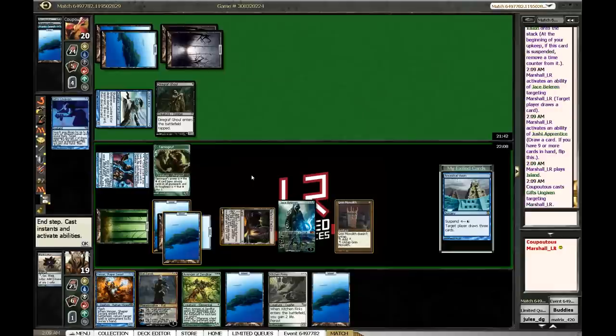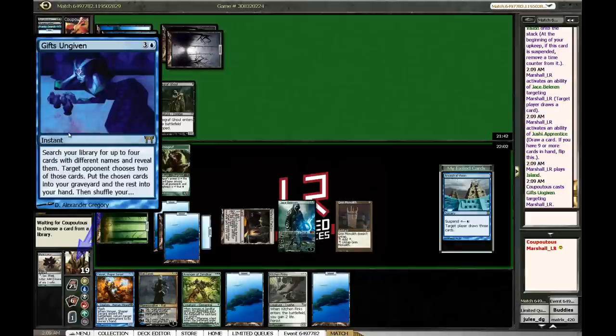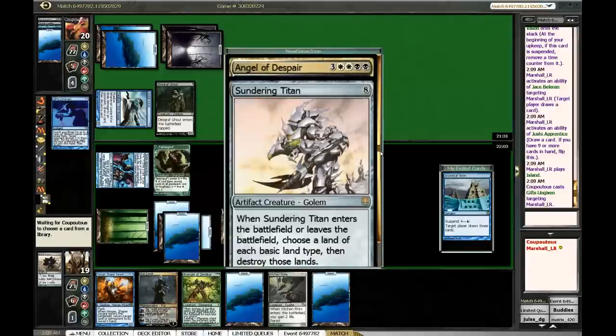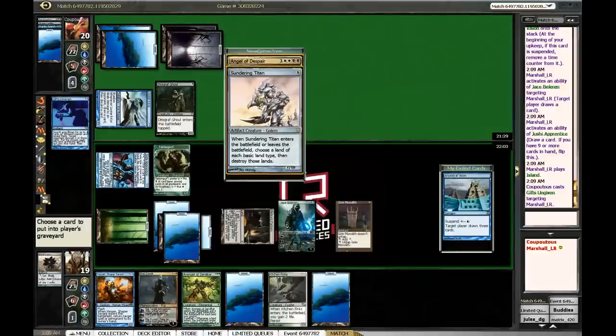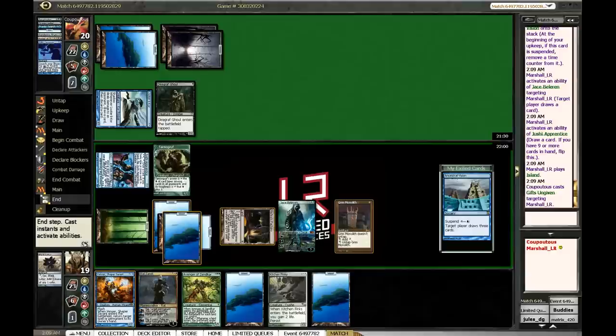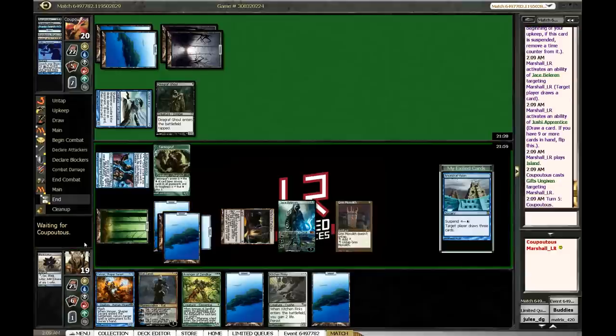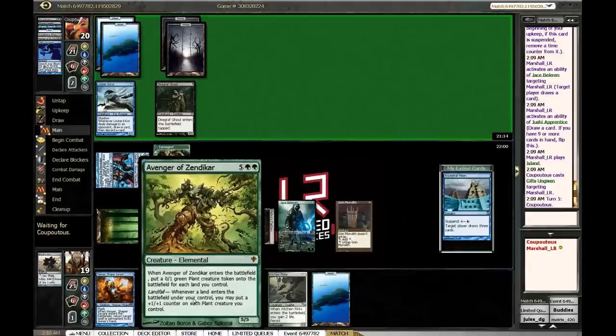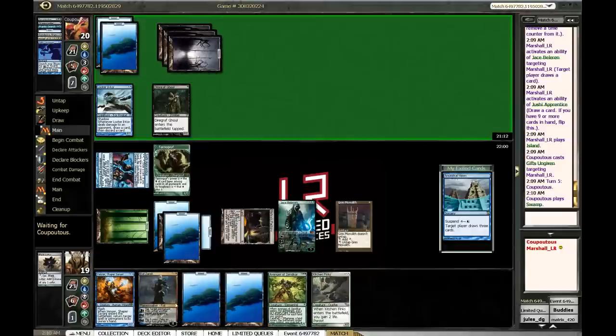What does he have? Into the Roil? Gifts — Gifts is fine. Oh baby, oh man — no. All right so he's just gonna put these both in his yard and then he's gonna cast some type of reanimation spell. We're gonna be in a very awkward position — if he gets Sundering Titan he gets to blow up my Forest, and that's gonna put us so far behind. This makes Avenger and everything seem like a pipe dream.